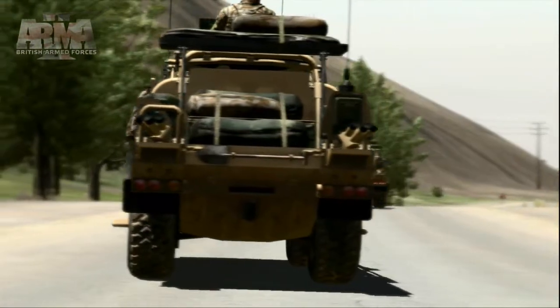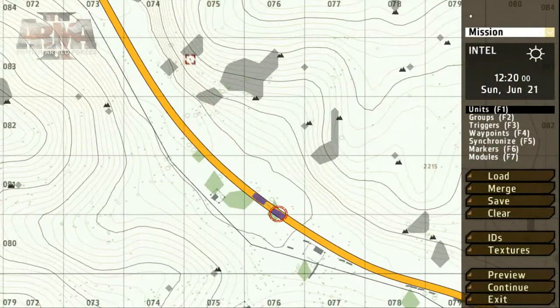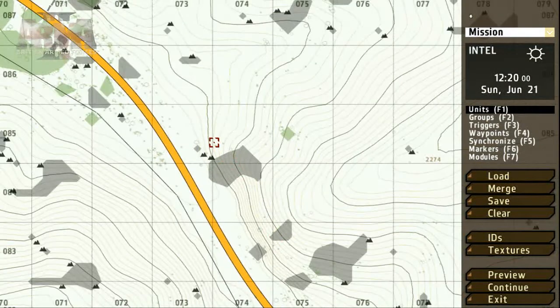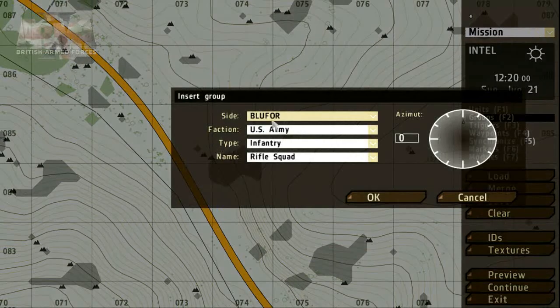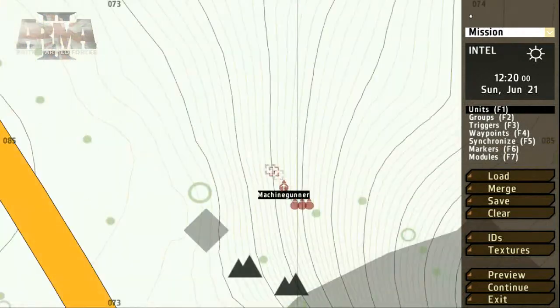Now we need to give them something to look for. To place a group of OPFOR units, we also use the Group tool — double-clicking on the map where we'd like to place the unit. We get fewer options, but all of the important ones are set. Select OPFOR in the side parameter and click OK to place. With the unit selected, holding SHIFT and the left mouse button lets you freely adjust its direction.